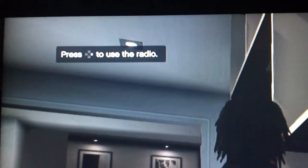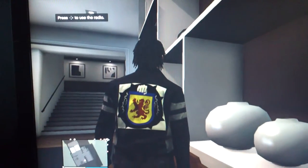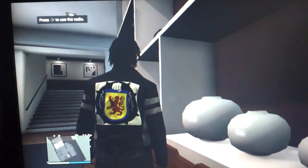See, up here it says: 'Press right to use the radio.' Now, I don't think there was even a radio outside of the car.